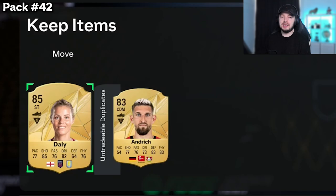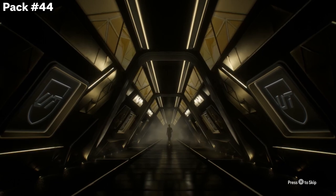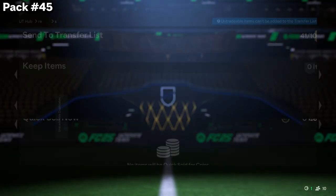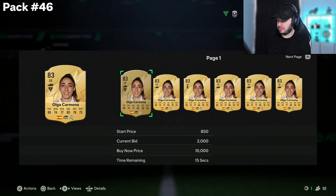This is a very decent pack in comparison to what we have been getting the past packs — an 85 and an 83. I just need a walkout. Olga has a little bit of value here, she's like 2,000 coins, so it's better than just a normal 83. It's something, I guess.